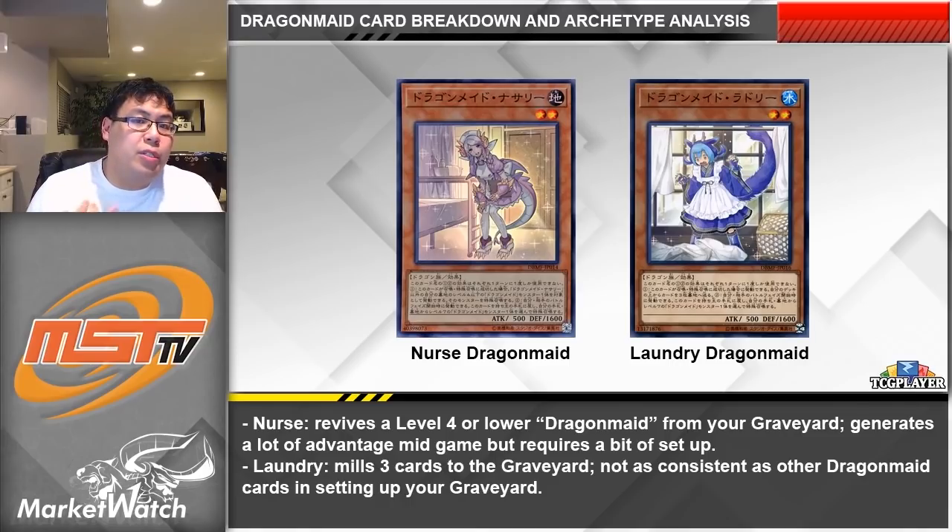On the other hand we have the level 2 Dragon Maids, which are both quite good as well. Nurse allows you to summon a level 4 or lower Dragon Maid monster from your graveyard, which is really helpful if any of your humans were destroyed or sent there. This is doubly important because it means that during the battle phase you now have two human forms that you can bounce to your hand to summon the dragon forms with — that is a lot of advantage generated off of one card. This card isn't very useful turn 1 but most turns after that it should be a really key card for generating advantage and field presence.